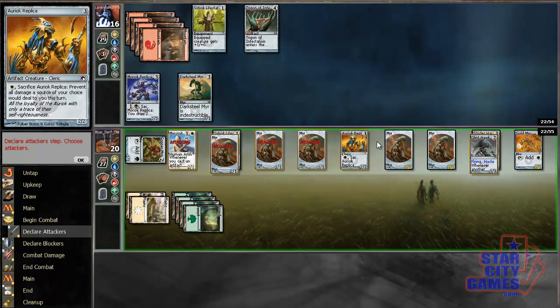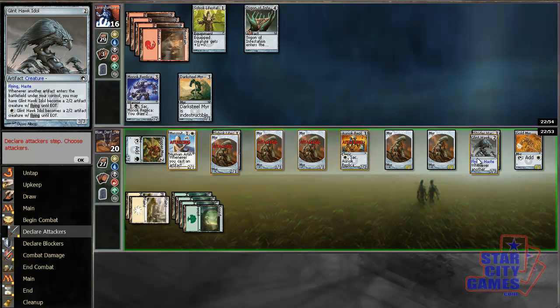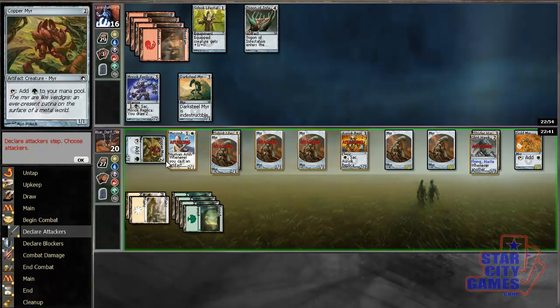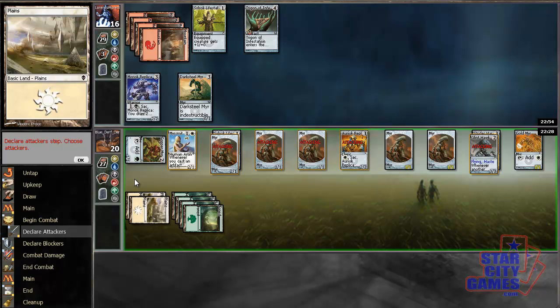If I put them all into attack: he can only kill one, so he'll probably kill the Meersmith, then block a two-power guy — so he takes three, four, five, six, seven, goes to nine and loses a guy. That's probably the best outcome. Although — why let him trade with Meersmith when I don't have to? I'm fine to deal him seven or eight while he blocks one of these. There's no reason to lose Meersmith; it's not like I need to absolutely win the race.